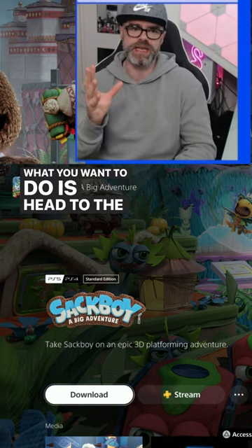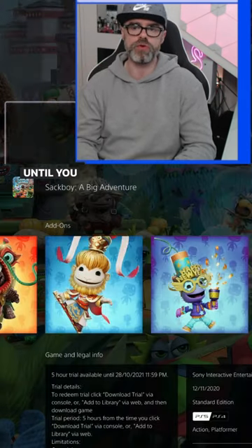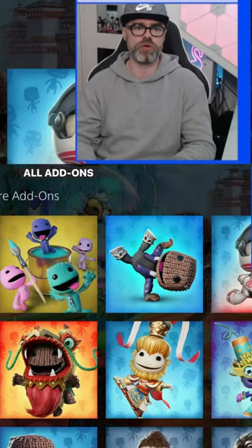What you want to do is head to the game page in the PlayStation Store or on PlayStation Plus, then scroll down until you get to add-ons and scroll all the way along, view all add-ons, and there you go.